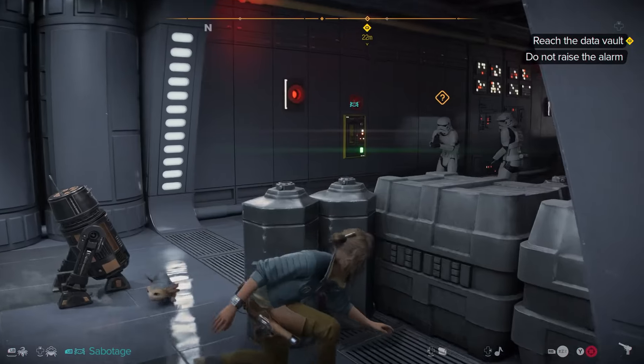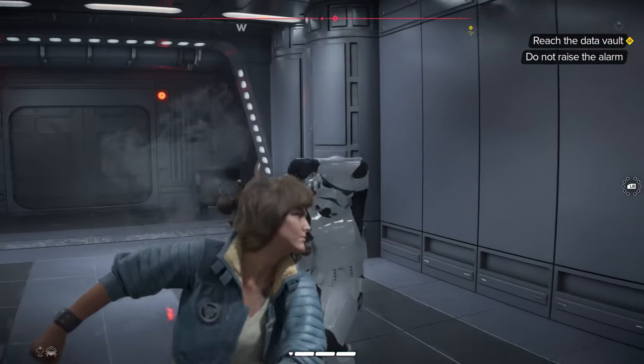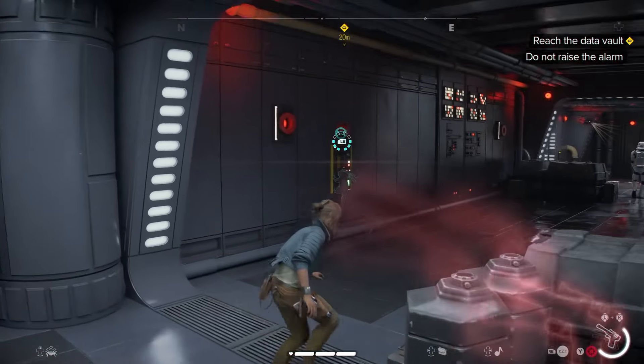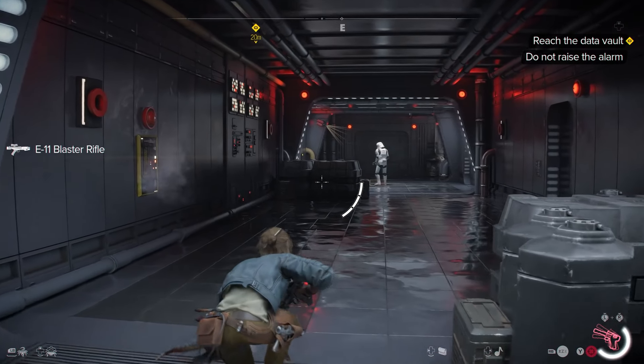We need to talk about stealth because stealth in Star Wars Outlaws is brutal, absolutely brutal. Kay Vess can punch stormtroopers with her bare fists, but if you can get past that, there are some pretty fun and creative ways of approaching each encounter.